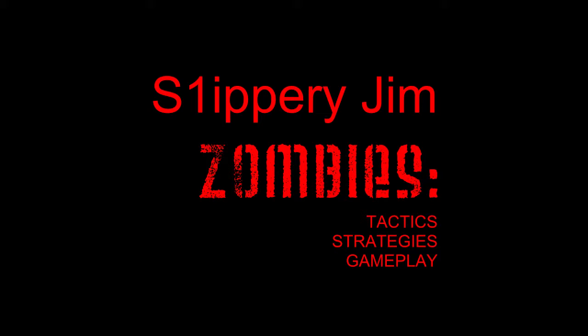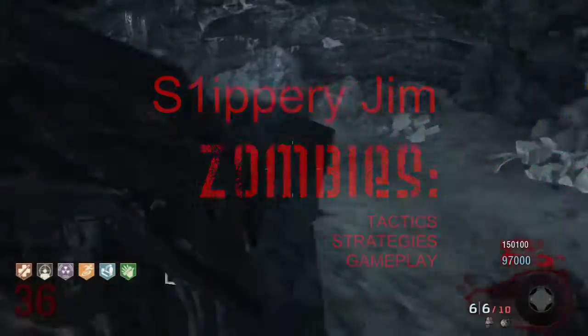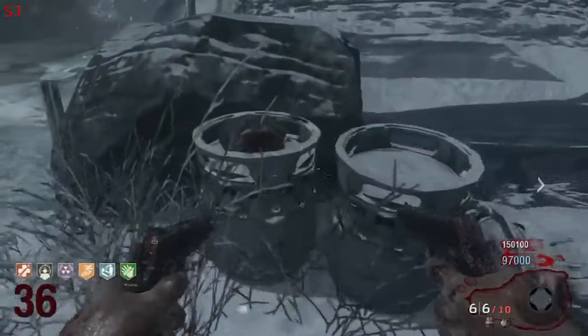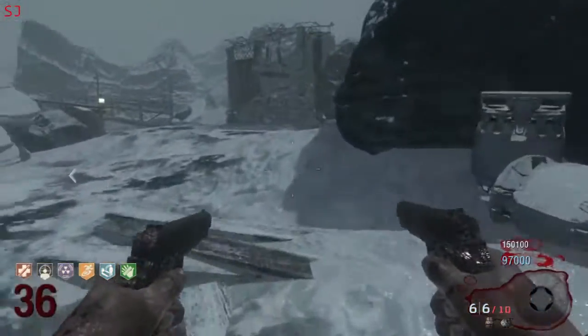So basically with the new song, you want to listen out for the meteorite music that you may be familiar with from the other zombie maps. The first of three meteorite rocks that you need to find is in the starting area here, on top of this barrel. Press X to turn it on.